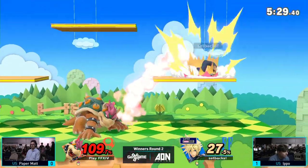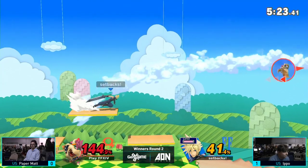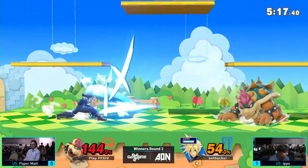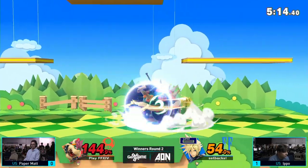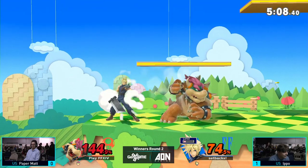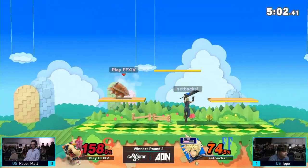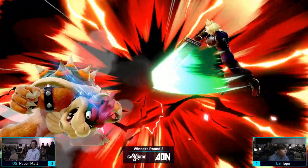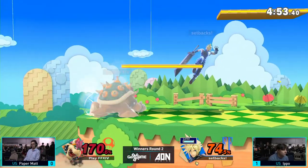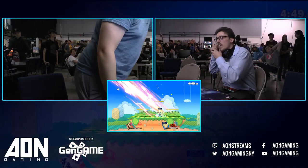Bowser is the comeback king, and it gets really scary when you're put in the air against Bowser. But Limit now — putting Matt in a ledge trap situation. That was a very smart getup attack, and also a good backdash from Matt to avoid the Limit. Goes for the down smash — that's not going to work out. Now he's on the ledge again, goes for the down air. The back air finally catches him, not killing yet though. Limit — he's on the ledge — and he's going to get hit by that Limit Blade Beam, and Ippo takes it 2-0 over Papermatt.